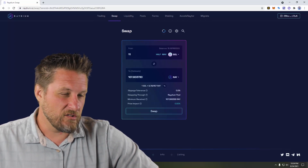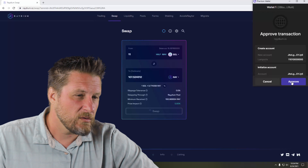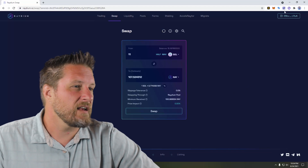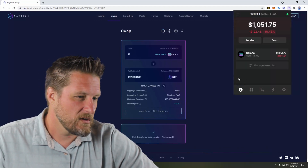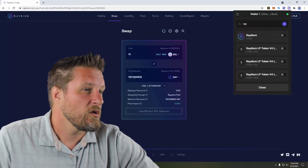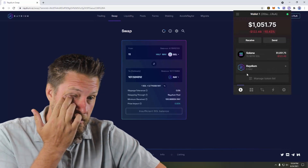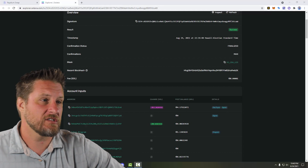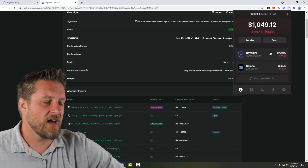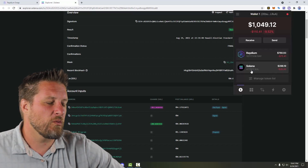It looks like there's not a whole lot of slippage. I'm going to do my swap. The exchange did go through — just took a few moments. I think I was misreading something, which is why I got a little concerned. But anyway, I've now got 107 Ray and 4.1 Sol remaining.